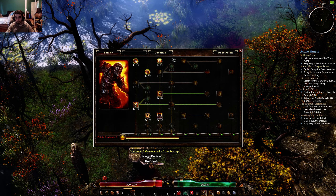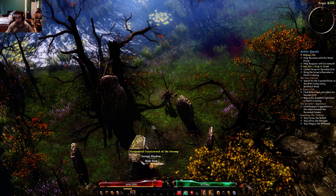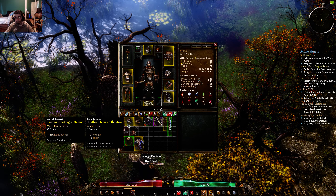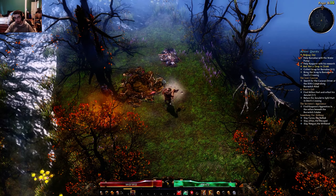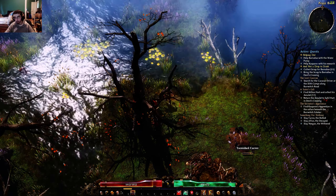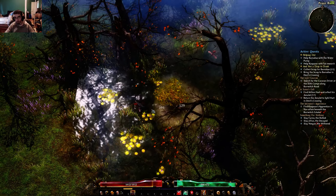Let's put one point into here, two points into here. Okay, very good. Now we can equip this — barely, but we can equip it. Very nice. More armor — more armor is always good. Just break all this stuff. Hopefully you get another scrap if you don't have five. I have nine, which is pretty good.